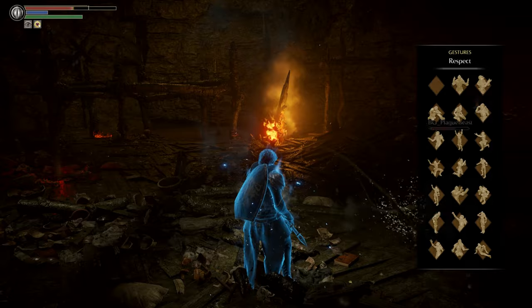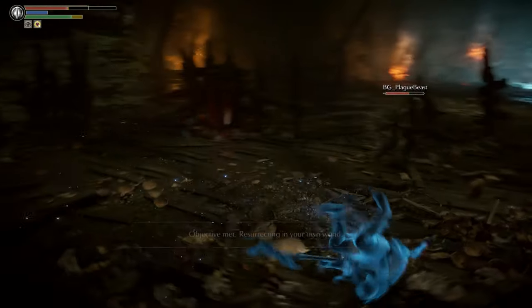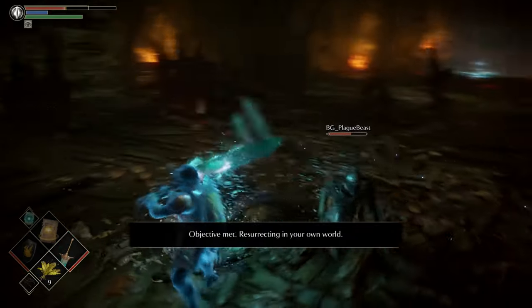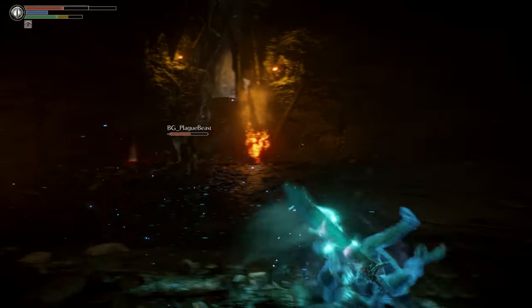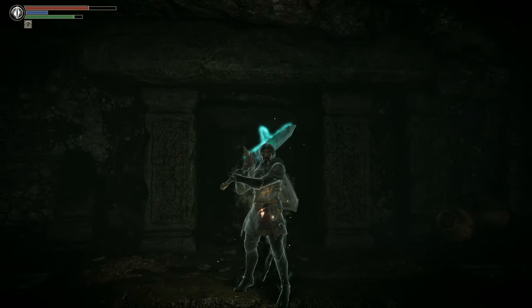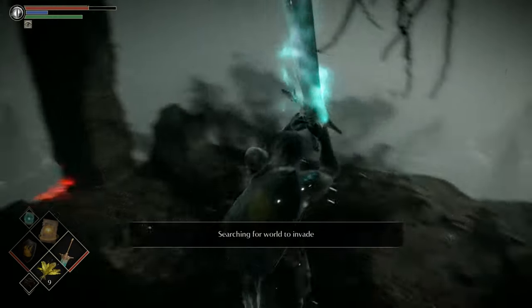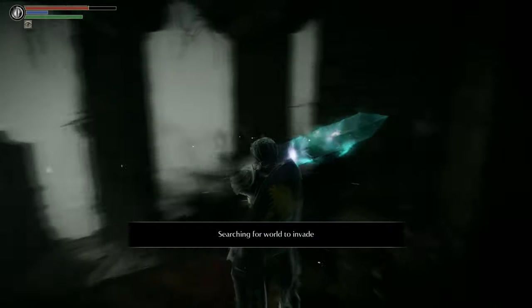Also, if you want to co-op specifically with a friend, you can go into the network settings and set a password — both of you have to use that same password. As for invasions, you just use the black eye stone, and you invade a random player's game as a black phantom in whatever level you used the stone in.